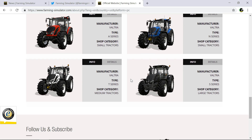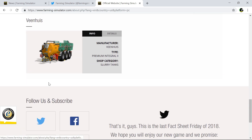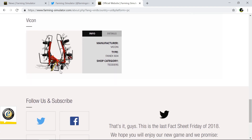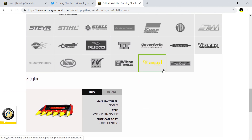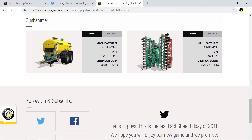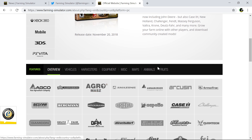Valtra — the S series is in, I've been calling it for two or three weeks now. Vish or however you pronounce it — that tank is back. Vicon is there. Wielers, Wilson trailers, that header thing, and the Zunhammers are back. That's a nice tank. So that's all the equipment and all the maps covered.